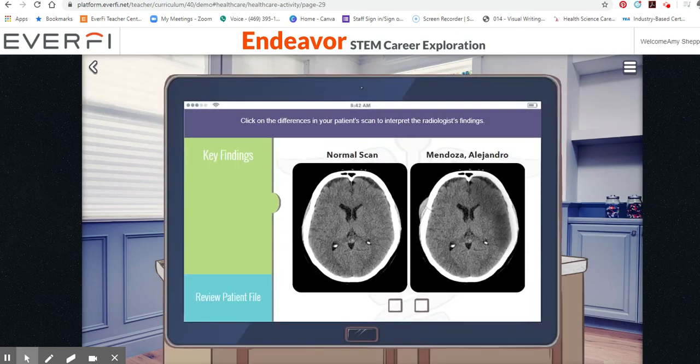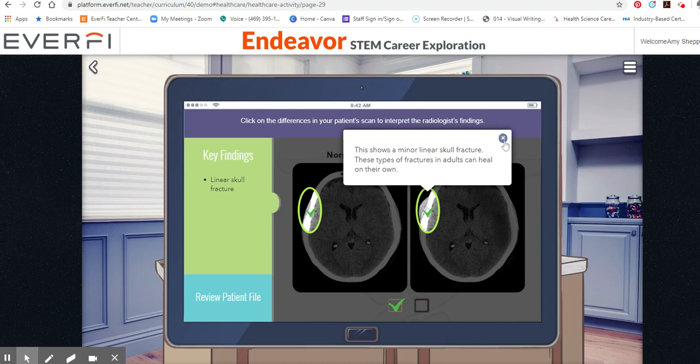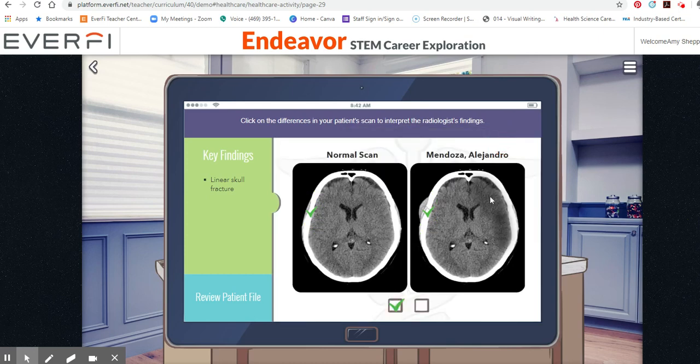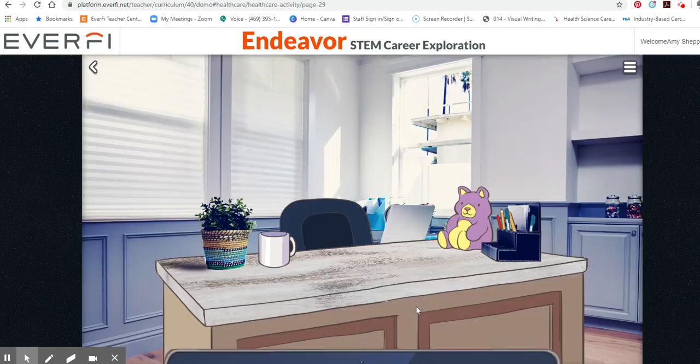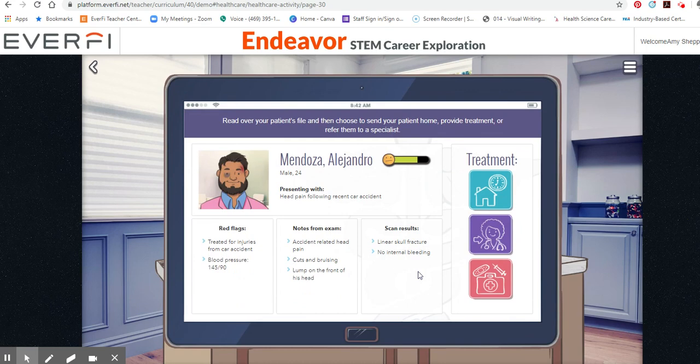Click on the differences in your patient's scan to interpret the radiologist's findings. This shows a minor linear skull fracture. These types of fractures in adults can heal on their own. This is a normal variance with no signs of internal bleeding. Read over your patient's file and then choose to send your patient home or provide treatment.